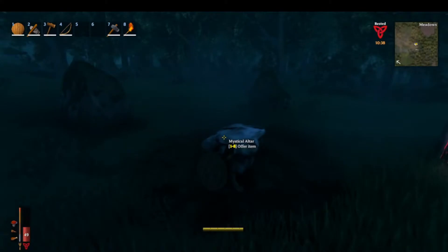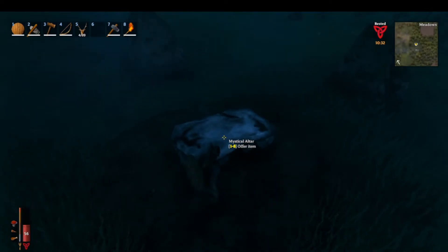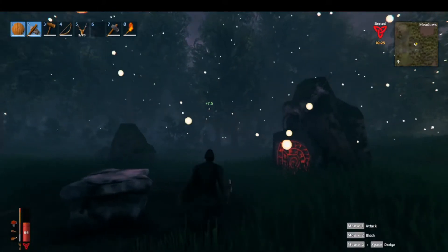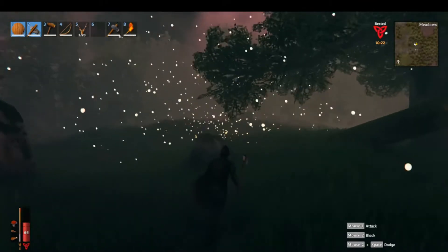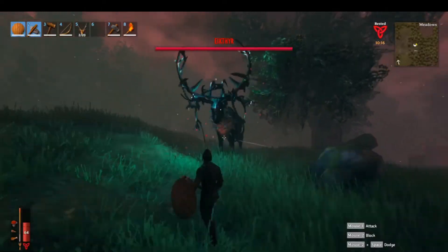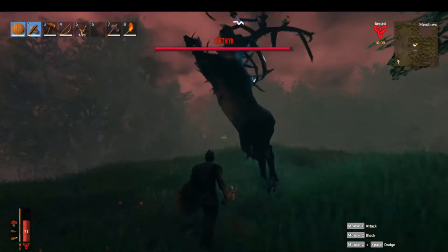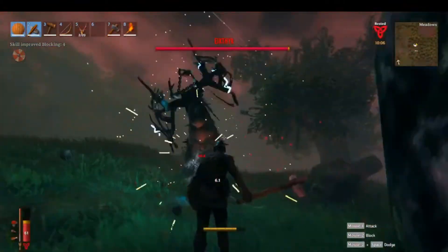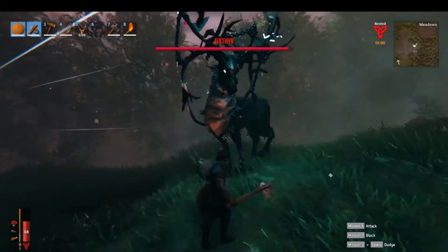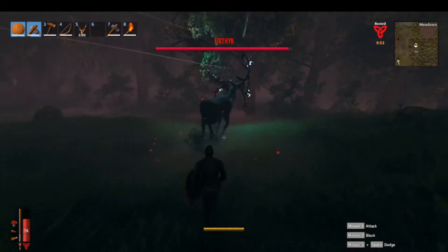So now you're ready. We will now sacrifice the deer trophies on the altar and summon Icthyr. There he is — whoa, he came out swinging! Now the fight with Icthyr is pretty straightforward. He has three different attacks. There is his standard attack, which you just saw there — he'll rear his head down and then strike upwards.